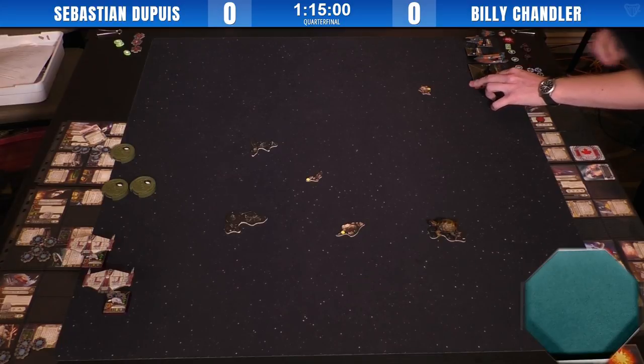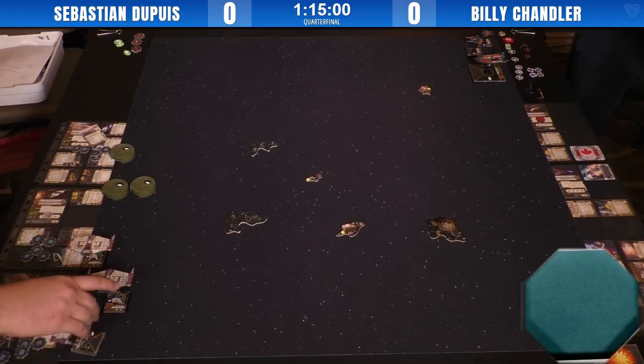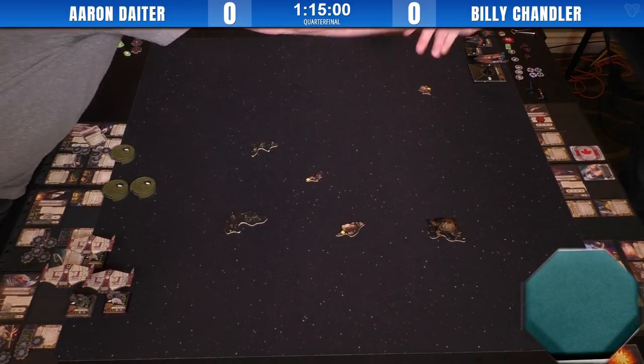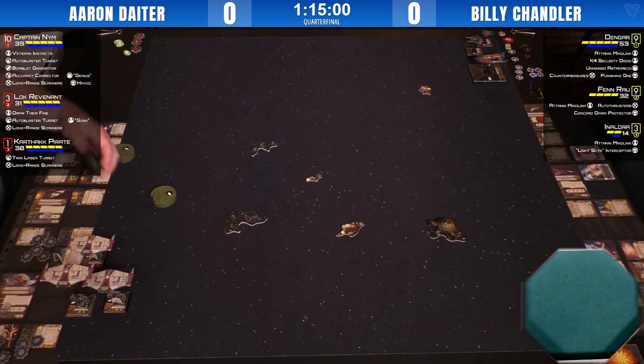So what do you guys think about this matchup? Billy is running a Naldra, Dengar, Fenn — the standard Mindlink list. And it looks like we've got versus three Scurrgs. I think it's good for Sebastian here, as he has plenty of room to maneuver. He might want some of the enemy ships to set up near the top. Sebastian won't joust right away — I see him bottom. I think Sebastian's got a tough fight ahead of him.